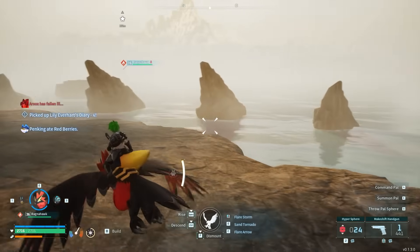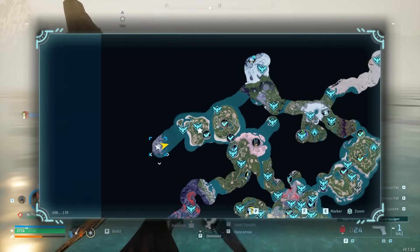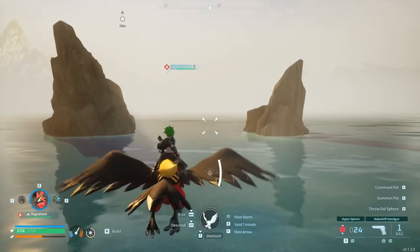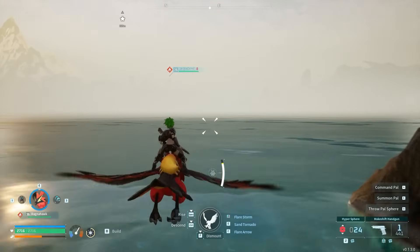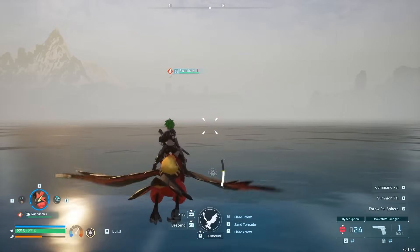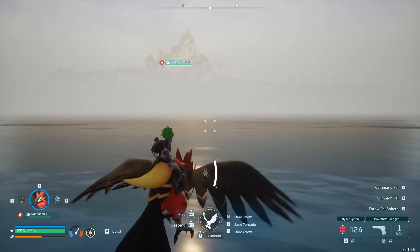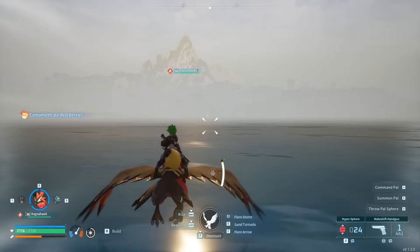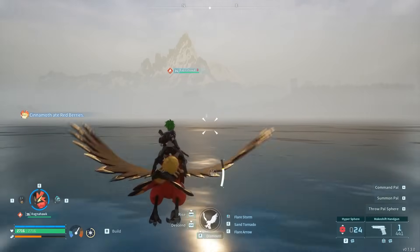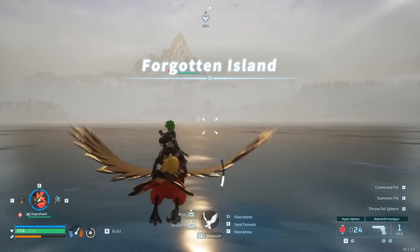Jormuntide Ignis is absolutely one of those powerful pals. I was surprised that Jetragon wasn't on one of these sanctuaries — I have yet to see Jetragon over there. I think the only way to get Jetragon is by actually defeating the boss itself. That would have been a great way to grab a couple of them because Jetragon is the fastest flying mount currently in Palworld. Especially if you can get two of them and breed them until you get Swift or Runner — it's going to be very fast.